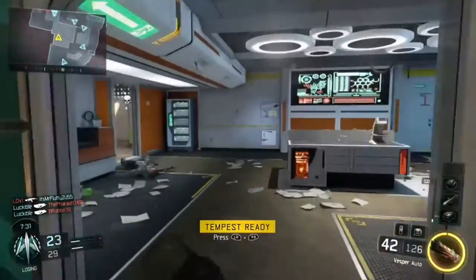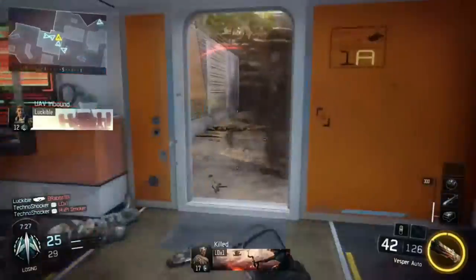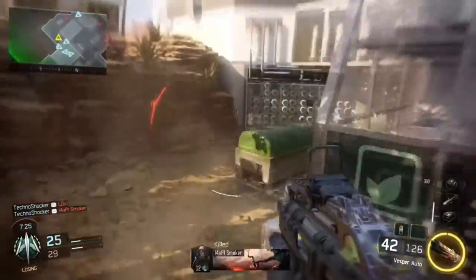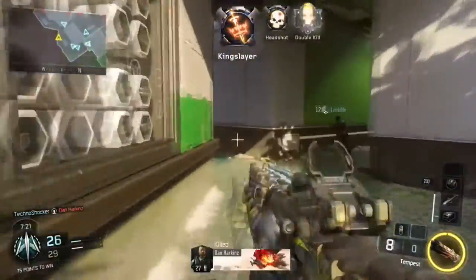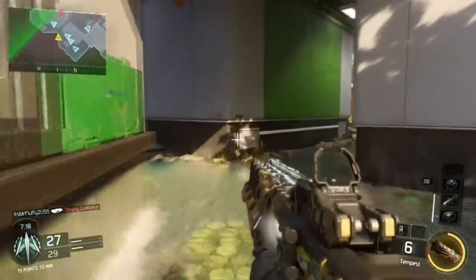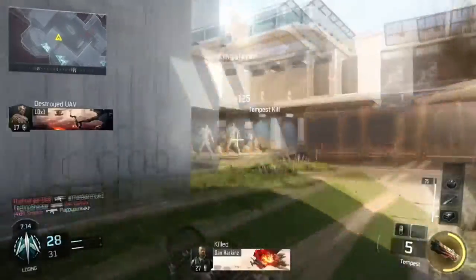What's up guys? We are playing Call of Duty Black Ops 3 today and I'm showing you the new C4 they put into the game. It's a little bit different this time around. Now you can't detonate it in mid-air, and when you throw it onto the ground it's going to alert you when an enemy passes by, and then you can just blow it up and kill him.